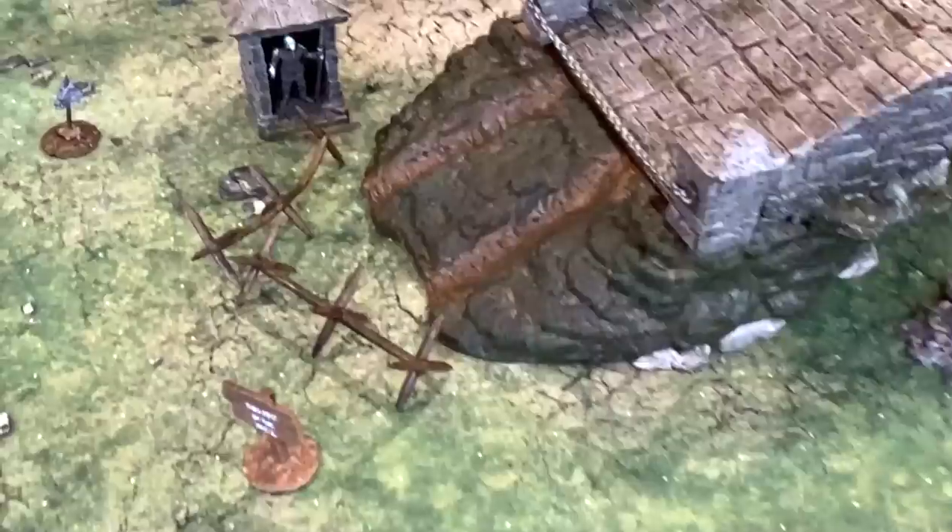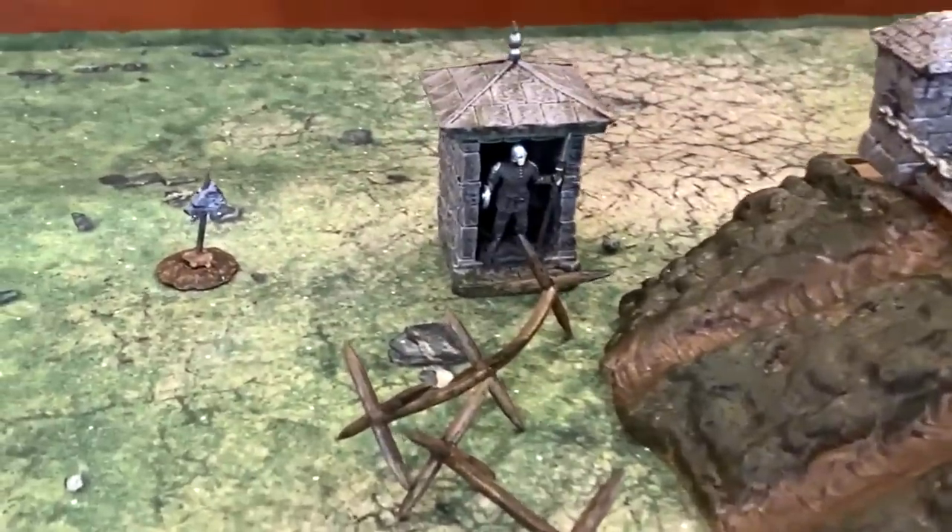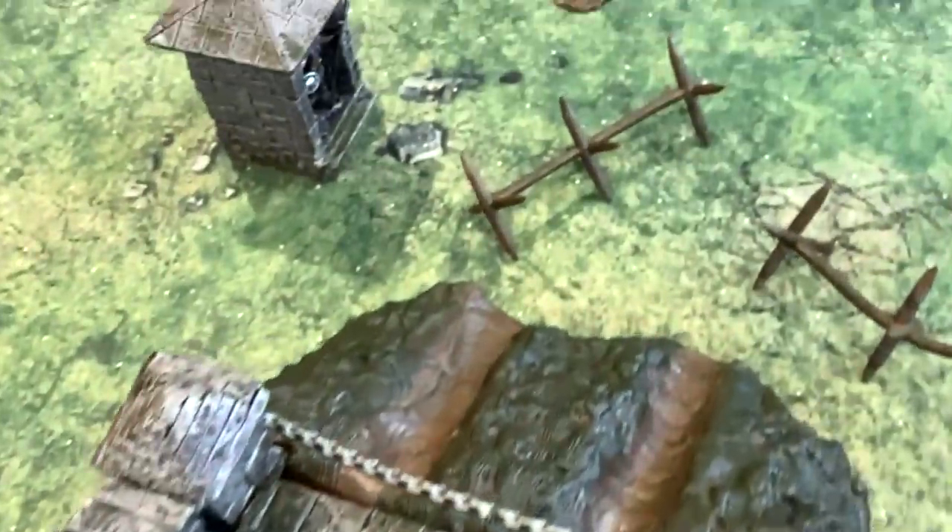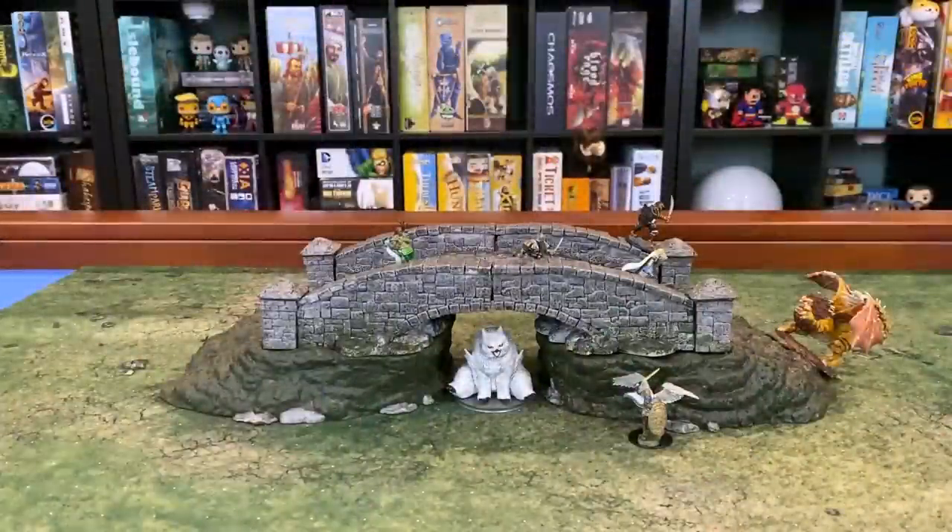The risers raise the bridge up by about 2¾ inches, enough to fit some minis underneath. Perhaps there are some trolls that lurk under there. But in our case, obviously, it's a snowy owlbear. His name is Barry Manisnow.